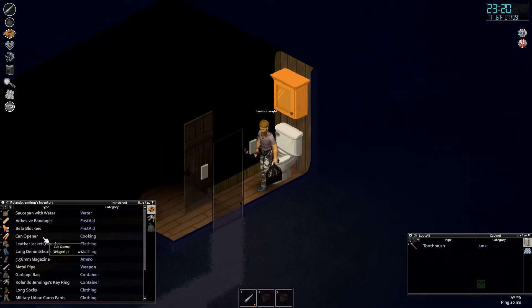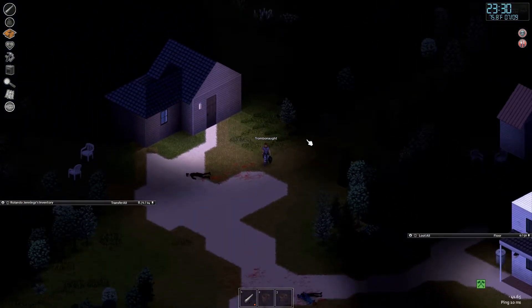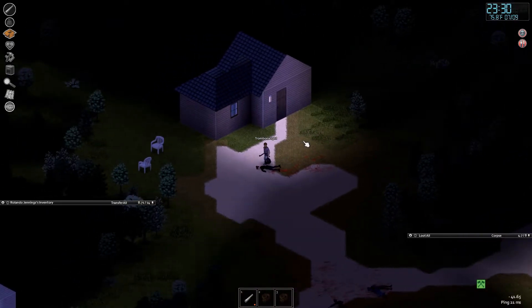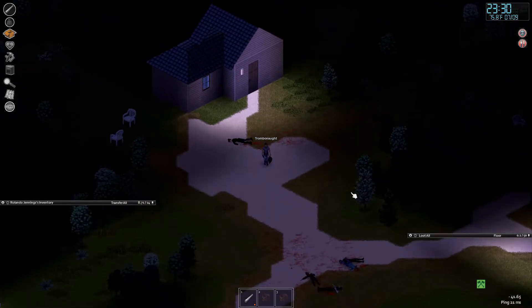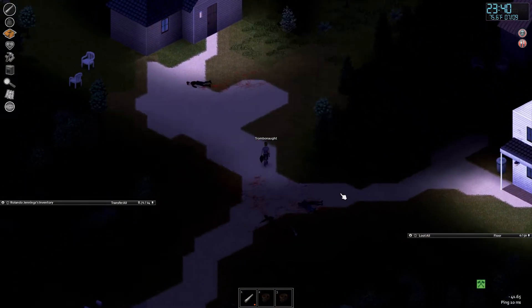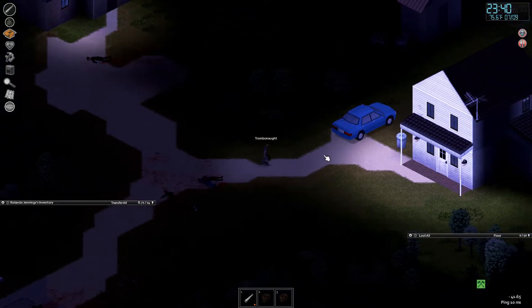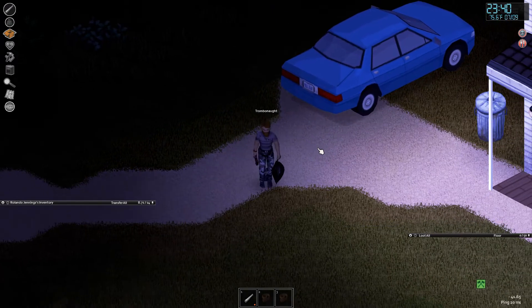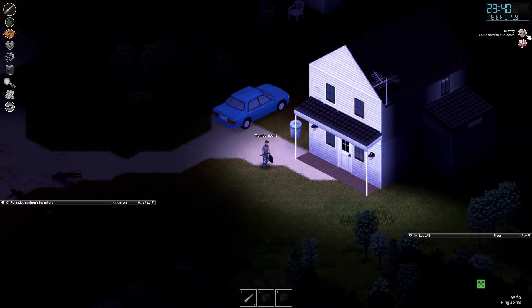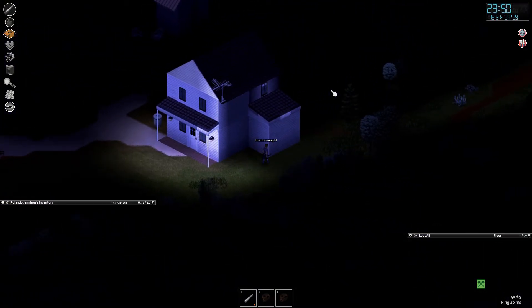Toothbrush — don't think you can do anything with that. We noticed earlier we picked up some adhesive bandages. We've got to put Rolando to bed — we're getting drowsy. Here's what drowsy does: look, the areas behind me go black. It's not just the lighting; it's because I can no longer actively perceive those areas behind me. So if something changes in those areas, such as a zombie wandering into view, I'm not going to see it unless I turn around and put it in my view. As you get drowsy, that view gets smaller and smaller and smaller, until it's gone.